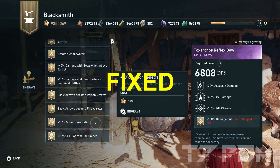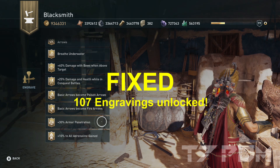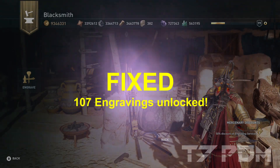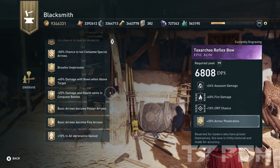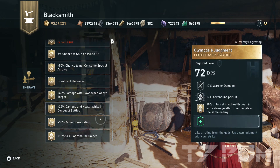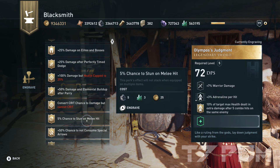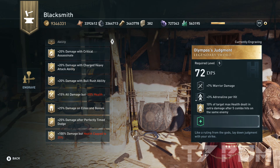I counted all my engravings from the blacksmith which were engraveable and I counted 107, so I got all those last 7 engravings I was missing back and I can engrave them now. I can engrave armor penetration, the 10% adrenaline gain, eras become fire, eras become poison — all of this is now working again and I really appreciate that fast fix.